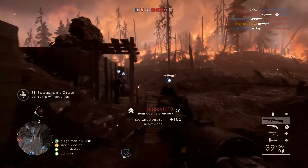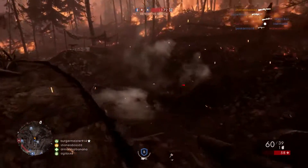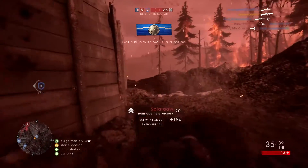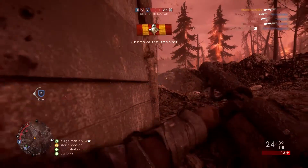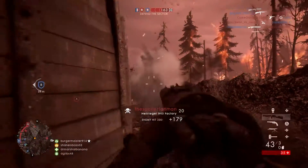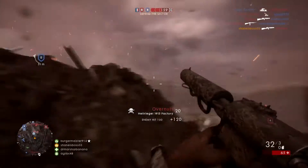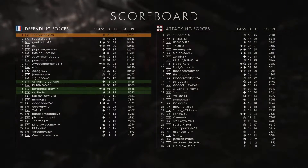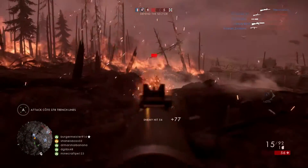For the final verdict: the Hellriegel is for sure the best up-close weapon when comparing these two — the faster fire rate and much larger magazine give it huge advantages in close quarters. But once you get beyond around 20 meters and the Hellriegel drops to a 6-shot kill, the Ribeyrolles has both a faster time to kill and better accuracy at that range. Within 20 meters use the Hellriegel — on close quarters maps like Argonne Forest and Fort DeVoe on the new DLC, I'd recommend the Hellriegel. Anything beyond 20 meters, I would recommend the Ribeyrolles.